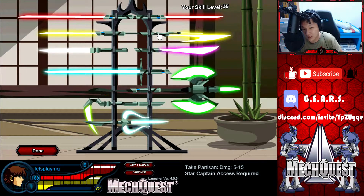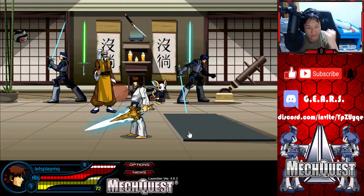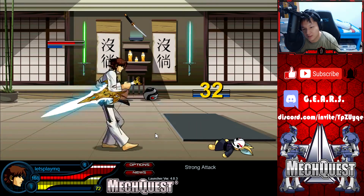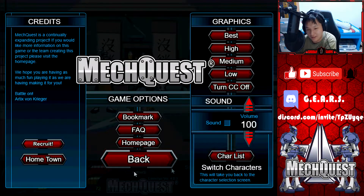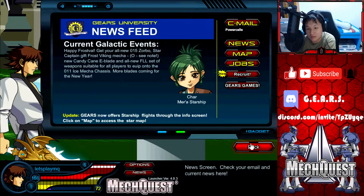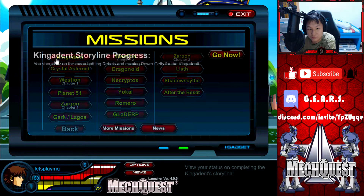Unfortunately the Partisan is for Star Captains only, so I'm unable to equip it permanently, but I will equip it mainly just for the looks — not even for the damage. The damage is not bad, but the looks are just perfect. Anyway, let's go ahead and face Master Twang now. As a black belt you can duel him multiple times throughout your energy blade training. Very easily just destroyed him with the Ultra Omni Knight blade. That is the energy blade training done, and for today's video we are going to be continuing with the main story — the power cells mission.